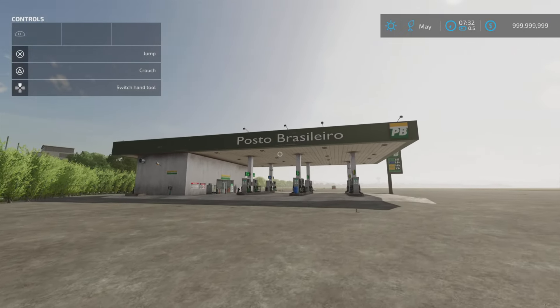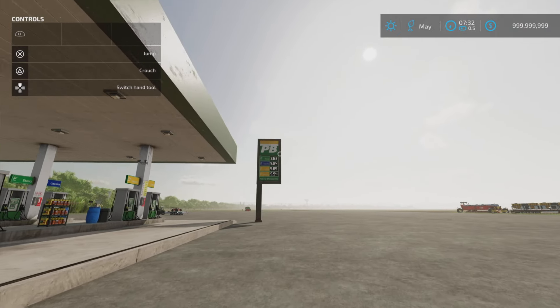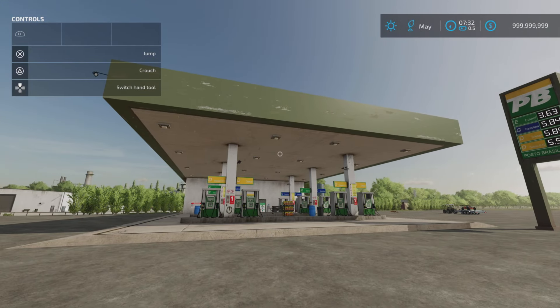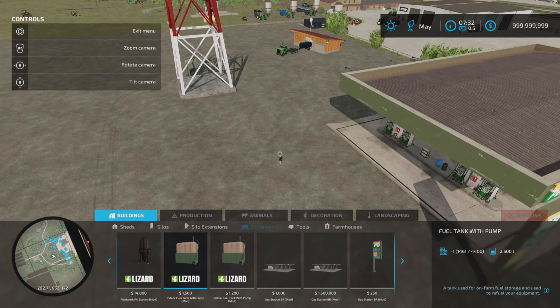Next to that we've got the Gas Station BR — Brazil — by Zero Oito. It is 7.13 megabytes download. There are two fuel stations and a sign. The fuel stations are 17 slots each. The sign is three slots, so it can be placed independently. One is a standard fuel station and the other one will earn you passive income: 125,640 per calendar month. Build mode, also under containers.